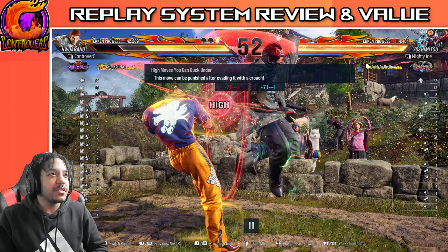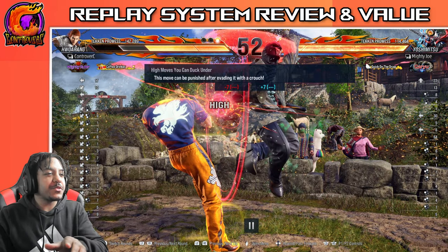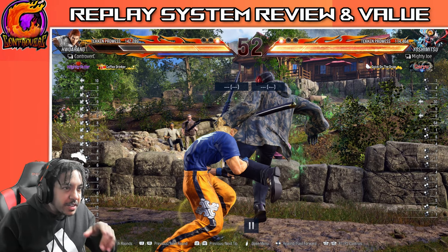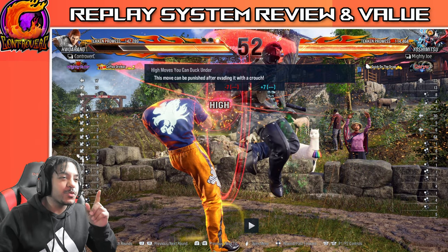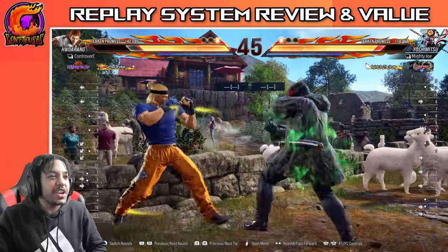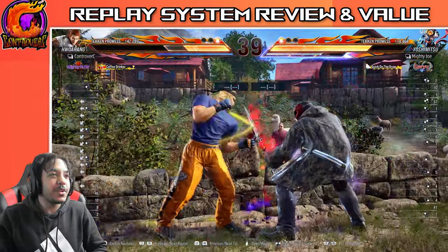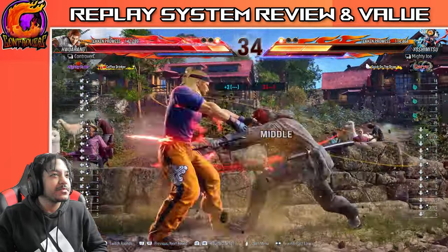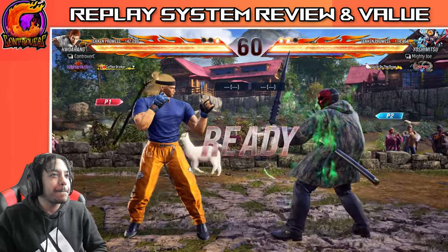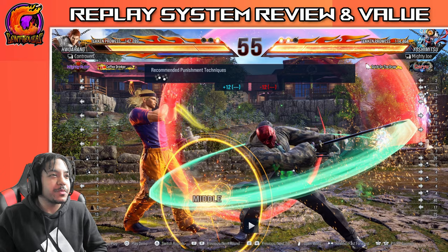He got a little saucy with the combos. His damage ain't really shit though — I don't know if he just wasn't using his best stuff, but the damage just wasn't there. 'This move should be punished after evading it with a crouch.' I actually do want to know how to beat the helicopter move — it would be nice. So before that, let me see one more time. He's got a little kick right here to the sweep. We can duck right after the kick. I mean, I punish him anyway, but it's still funny. I always throw a jab out just to test if you can get him, and I usually do.